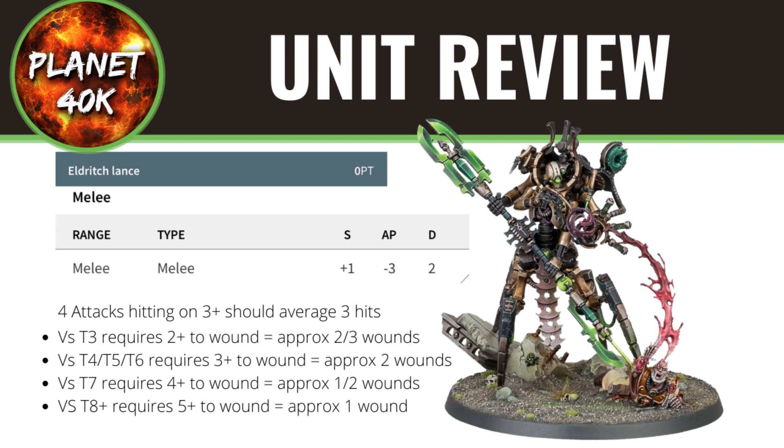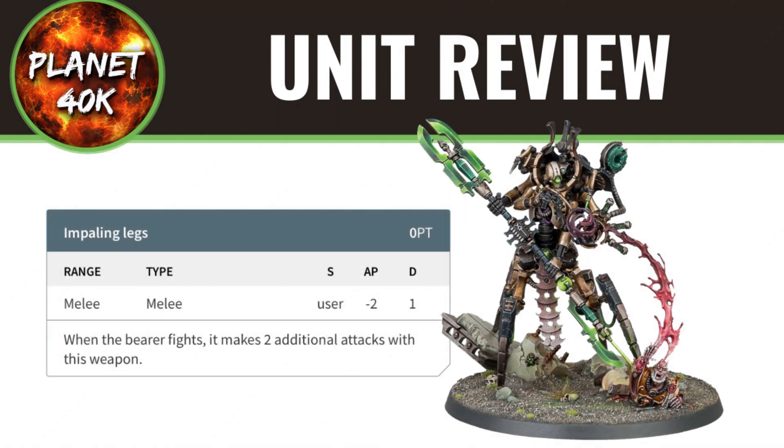He does have a second melee weapon — his legs. He's got Impaling Legs, so when you attack with this model you get 2 additional attacks. It's Strength user, so Strength 6, minus 2 AP, and single damage. It's not the greatest weapon, but it's on top of his normal attacks and will help clear out an extra model or two.